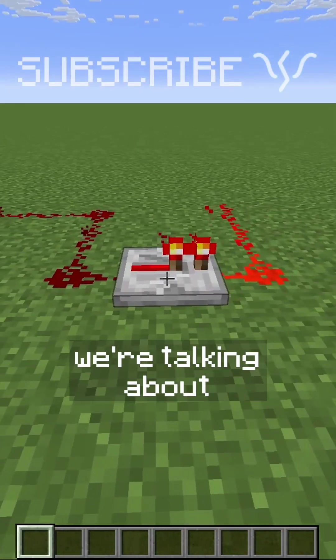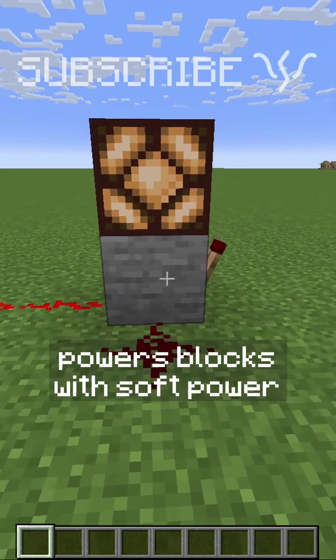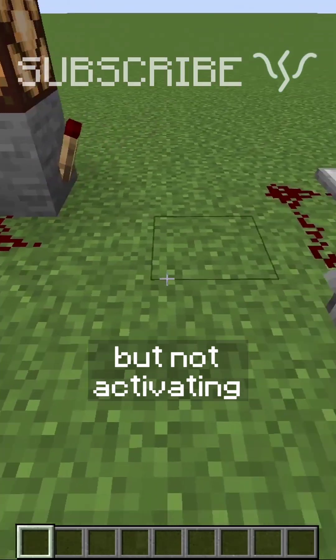Today on Redstone with Cybolt, we're talking about repeaters. Last time we looked at how Redstone dust powers blocks with soft power, activating components and toggling torches, but not activating dust.